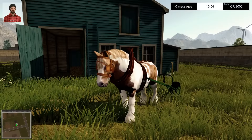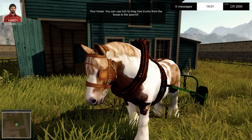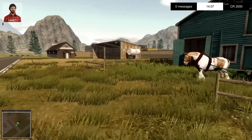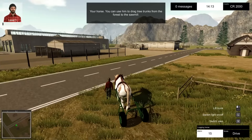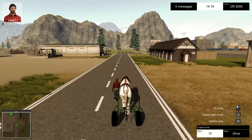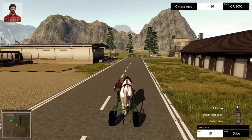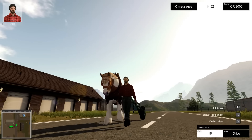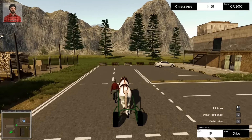Early on in the game they give you a horse. You can use him to drag tree trunks from the forest to the sawmill. It's quite interesting - you have a horse this time. In previous versions of the game you would actually have a tractor at the beginning, or some kind of vehicle. In this one they give you a horse, so it's a slightly different way to start. The graphics and animations are not horrible - they're relatively okay, relatively passable.